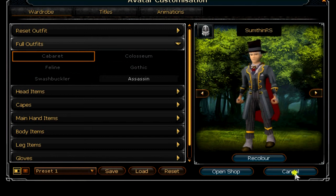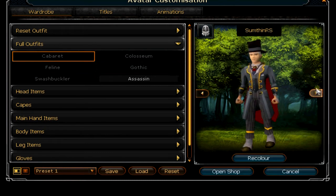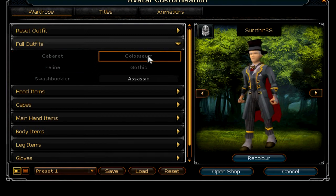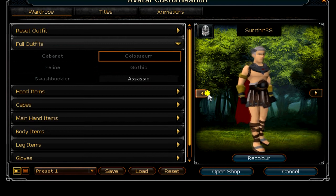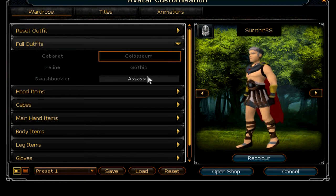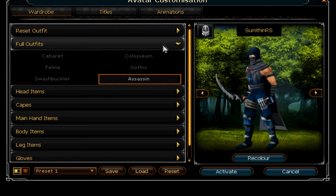So as you can see, without any of these outfits I'm wearing just full Bandos and all that. Then I can see what it would look like if I bought the Cabaret outfit, or the Coliseum outfit — that looks kind of cool, I think. But you might notice that this Assassin one right here isn't greyed out like the rest of them; it's a bit brighter, because I've actually bought that.